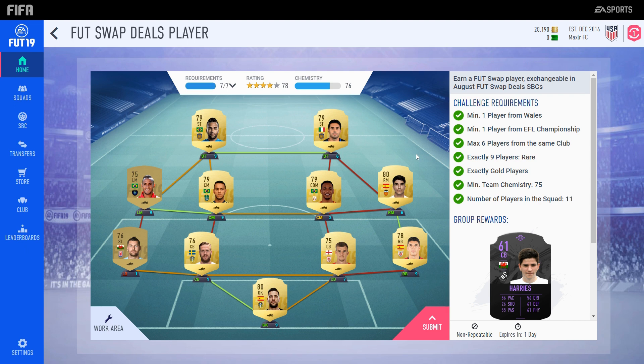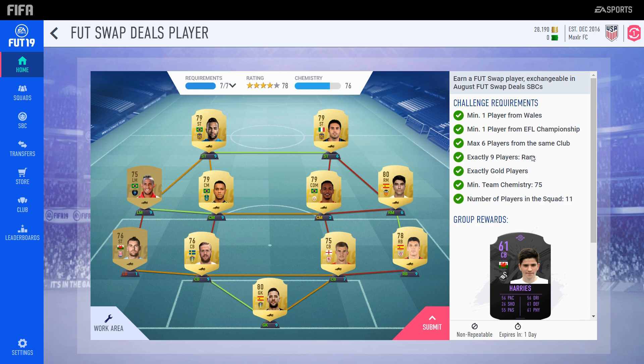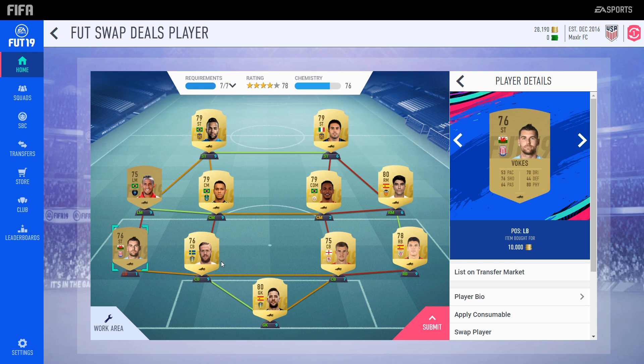We get this Harry's 61-rated — they've just decided to up the rating by one instead of 60. This is the cheap way to complete it. So we have Kiko Kasia, Vokes, Jansen, Flint, Kappa, Carlos Soler, Fernando, Souza, Nidro, Petrolina, Alex Hexaria, and Adair.